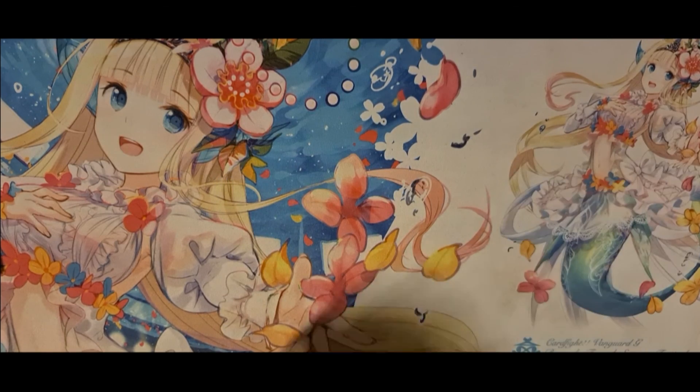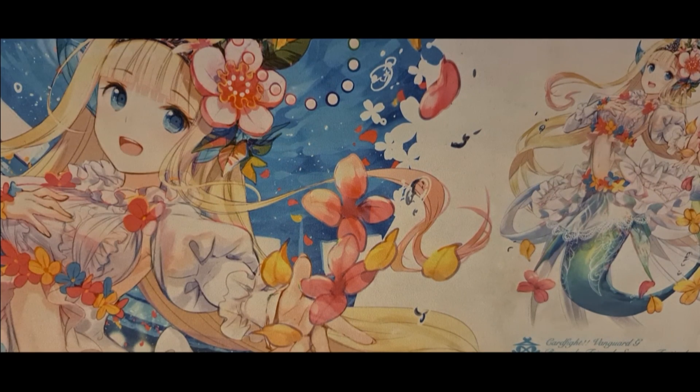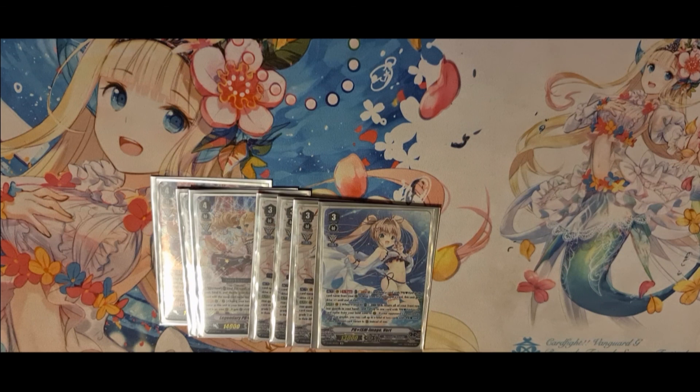That's all for today's video. I do hope you enjoyed this deck profile on Nektariah. Prisms is probably one of the best builds that you have in Bermuda Triangle Extended at this point, and I am really excited to see what they do for Clan Selection 3. I'm not expecting any Prism stuff, but maybe more generic stuff to support the deck. Bye-bye.